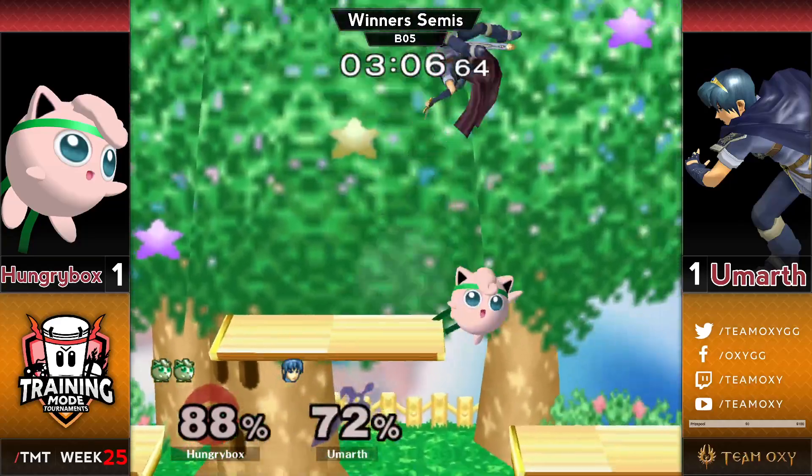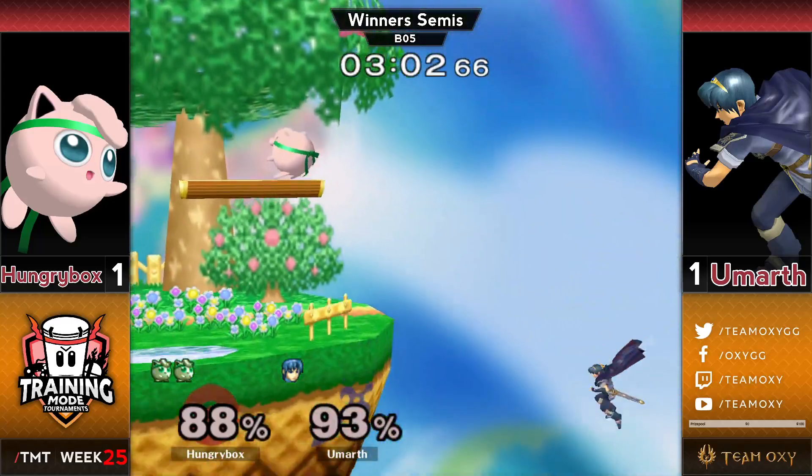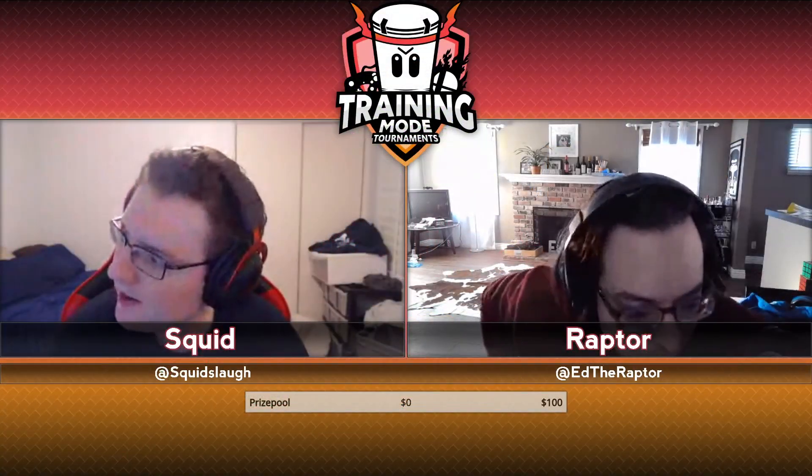We're now two for two with Umarth on star KOs on the rest. In this case in particular, Puff was a high enough percent where it could have really been a problem. There we see the edgeguard played out very well by HBox — he's able to get the edgehog, and when Umarth comes up early to get on stage, he just goes for the rest to close out the game. Really nice stuff from HBox.